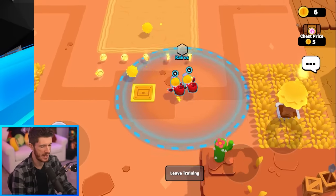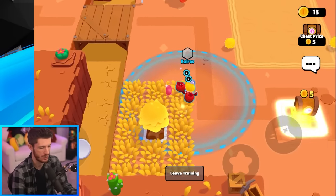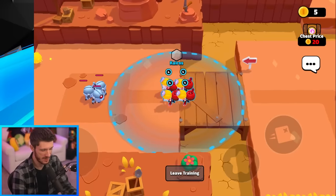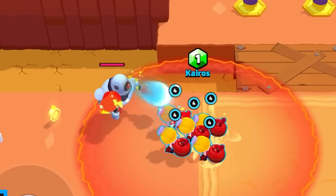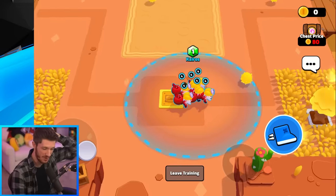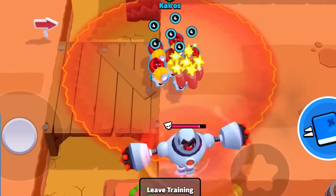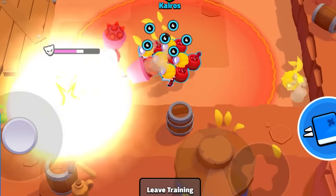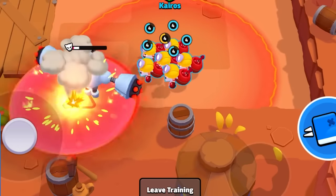Next we got Dynamike, and he's pretty straightforward — he just deals area damage and a lot of it. That's actually insane. These little guys don't stand a chance, they're just gone. With five of them I'm pretty sure I can two-shot this guy — the damage is crazy. Now we've got six and we're ready to take on the boss. The boss obviously deals a ton of damage, but we do way more. That's just nuts.